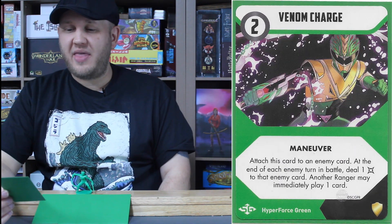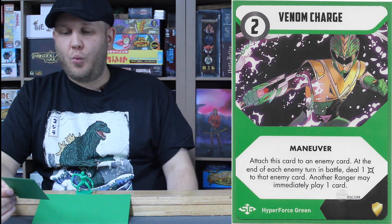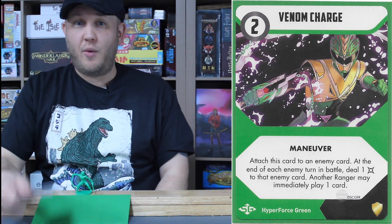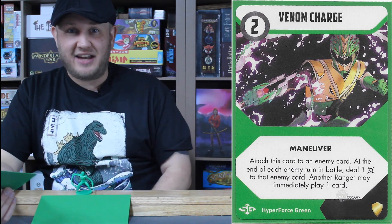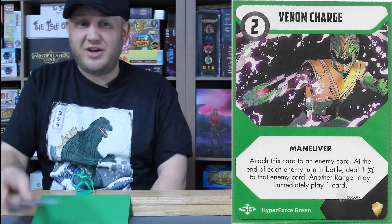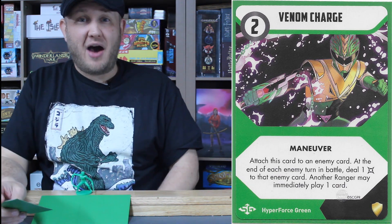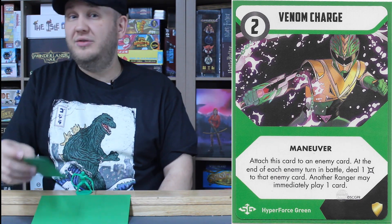Next is his two energy cost card, the Venom Charge maneuver: attach this card to an enemy card. At the end of each enemy turn in battle, deal one damage to that enemy. Another Ranger may immediately play one card. It's a cool new way to essentially poison an enemy — the venom charge makes sense: at the end of every enemy turn, they take one damage. The attach mechanic works similarly to Eddie's cards but a little differently. Keep in mind this will not go back into his deck until the enemy it's attached to has either been defeated or the round has ended. Be very careful who you attach this to — and hope that by the end of the round that card has just poisoned itself to death rather than you having to face it.